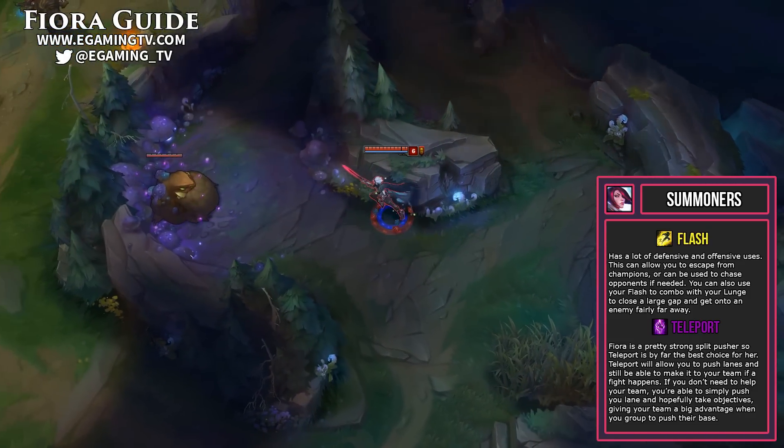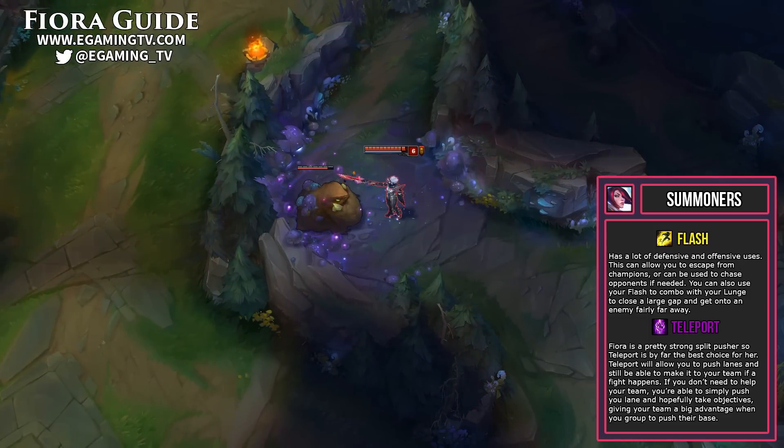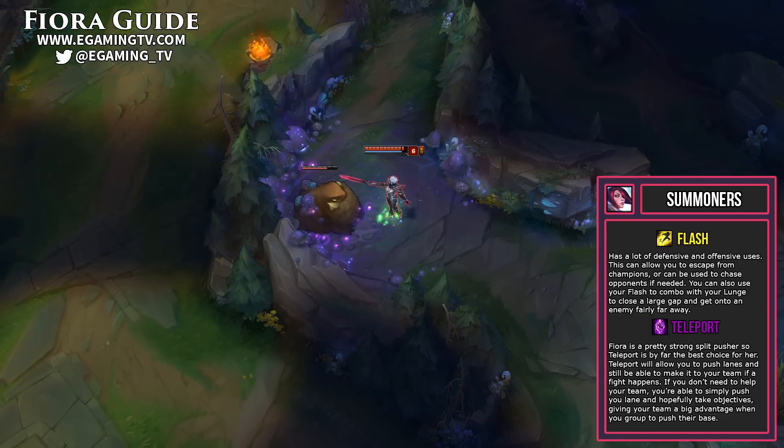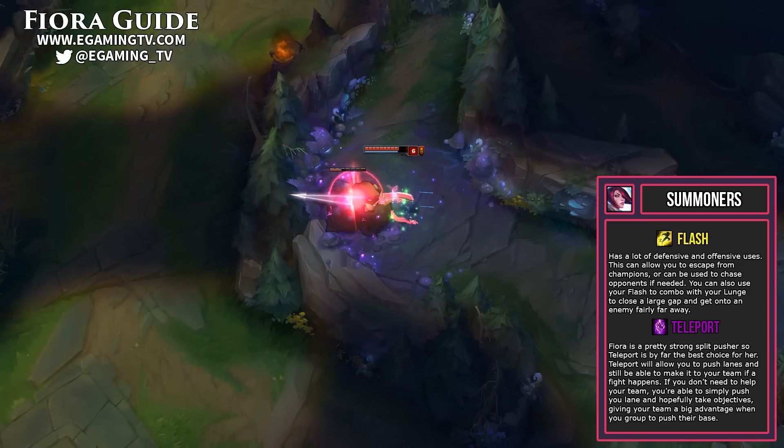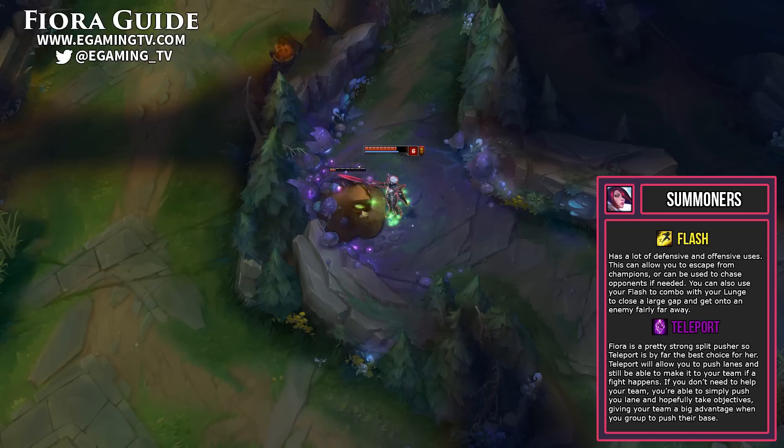You can also use Flash defensively to escape and avoid dying. Since top laners are kind of on their own little island in a 1v1, Teleport gives you the opportunity to make it to team fights or objectives. Fiora can farm top lane all day, pushing the lane, and when she finally needs to show up to a fight, simply Teleport in and then go back to top lane afterward.